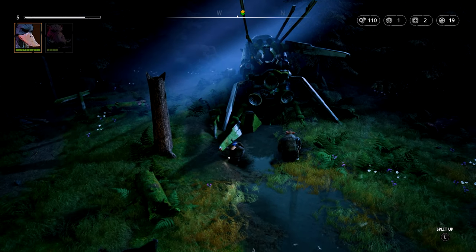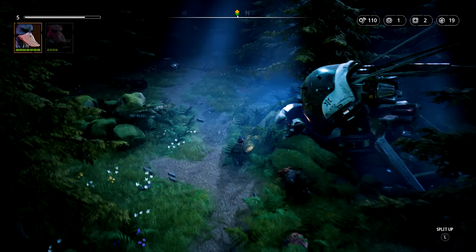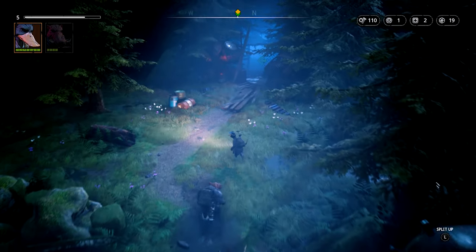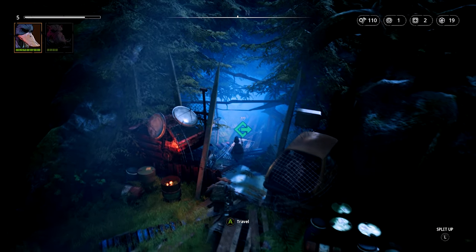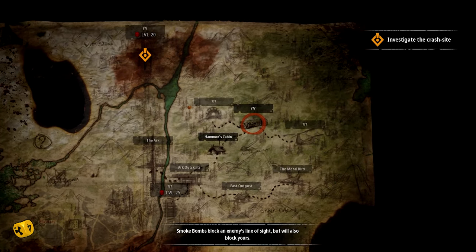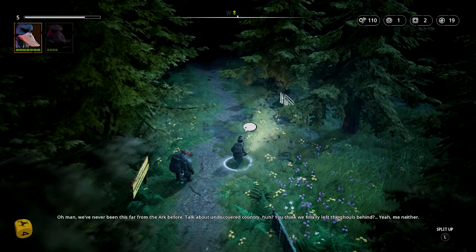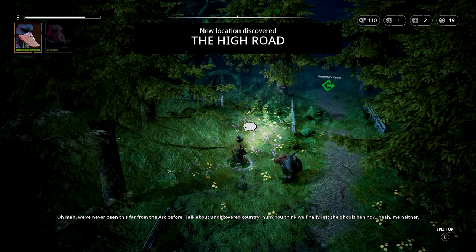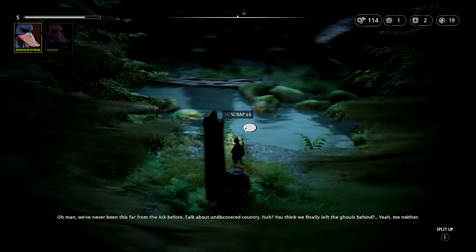This is the crash site we already saw - unless there's another one. Grabbing as much stuff as I can. We're traveling to a question mark location. Smoke bombs block an enemy's line of sight but will also block yours - which is what we accidentally used on an enemy last episode. Man, we've never been this far from the Ark before. Talk about undiscovered country. We can't traverse across water.